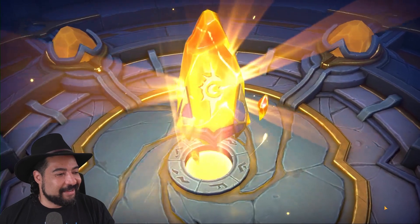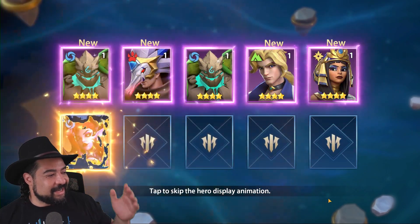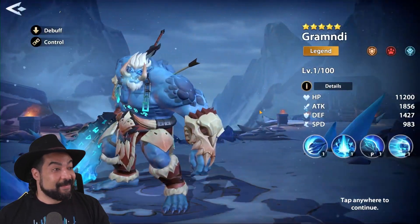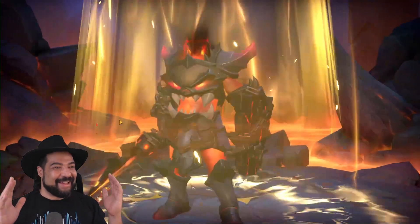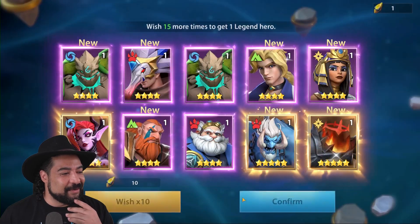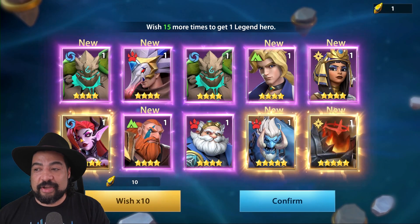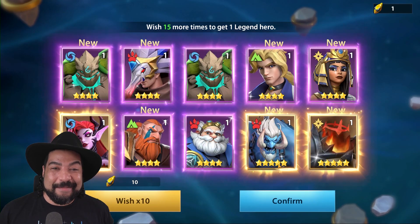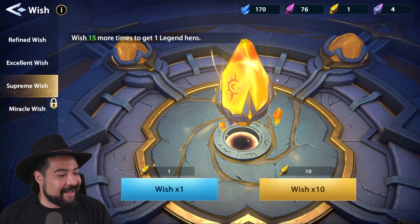We'll do a 10 pull to finish it off and see what we get. Oh, look at all these new champions — another legendary! We got another one. That's actually really impressive — we got two new legendaries. Oh, and this one's new too. That first one was a dupe — oh, we got another legendary. Wow, streamer luck apparently. Crazy! So we got a couple of different new champions, including that Margarita champion that you can get as a login reward after 14 days. Even in a 10 pull we got the cool animation, which is awesome.